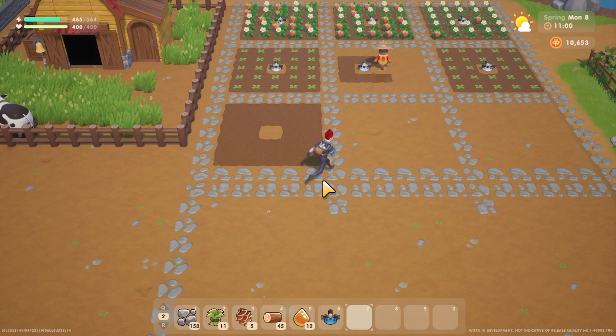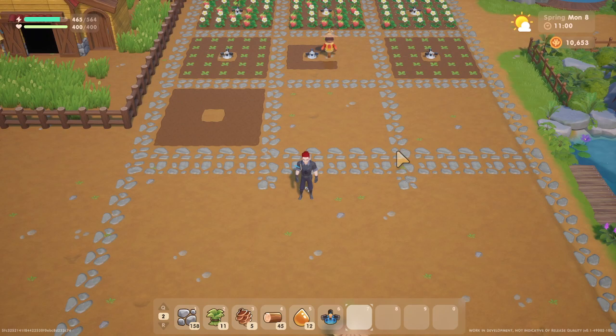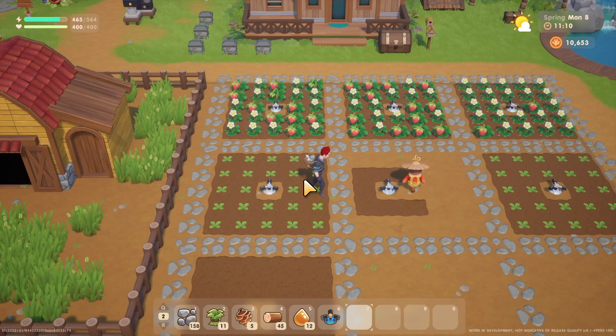Welcome back to more Coral Island. We're going to talk about my favorite way to set up crop plots currently. I like to set up crop plots to match the size of the tier two sprinkler, so that would be a five by five setup.